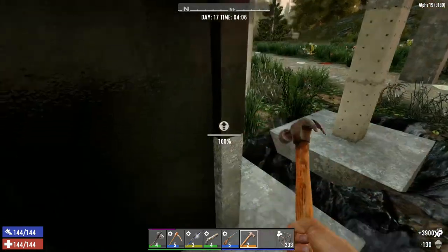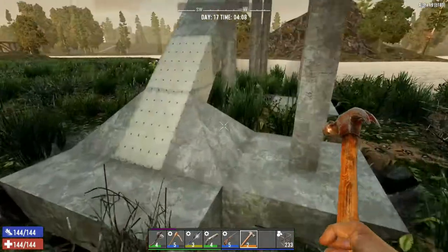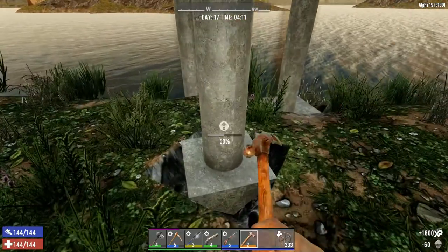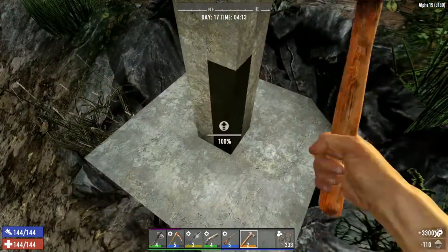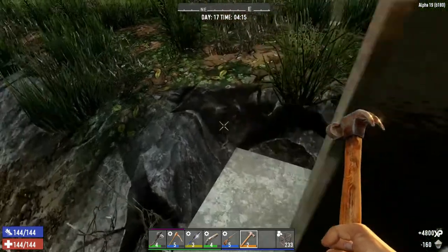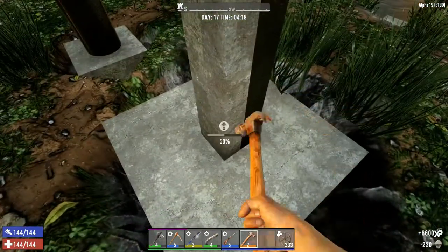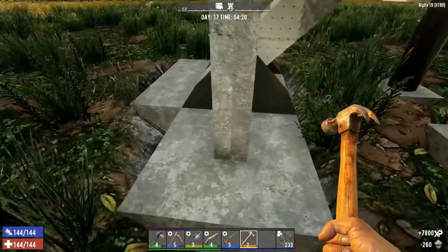I'm just going to make sure that all of the low-level stuff is upgraded. This will get upgraded too and eventually I think this will be solid concrete under here. This needs upgrading because these are the parts that I like to get beaten on. Once done that, I've got just a bit more base work and seeing as I've got a minibike I might do some exploring. I might upgrade the area right in front where the horde is coming at me to steel, because that is probably going to be the area that gets the worst hits.